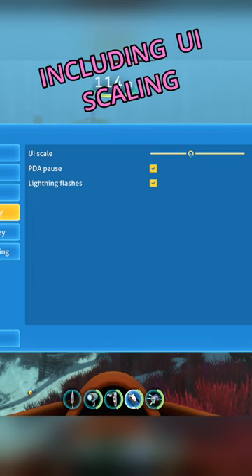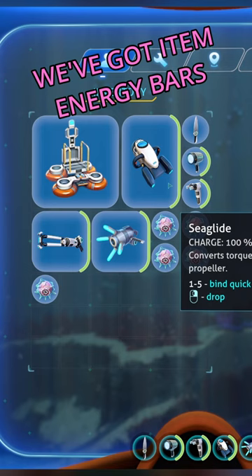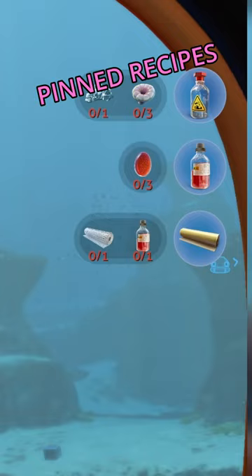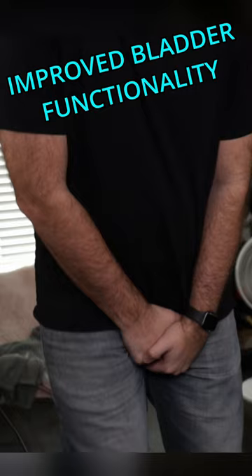That includes UI scaling, an unstuck button, and PDA pause. And that's just the beginning. We've got item energy bars, pinned recipes, run mode with items in your hand, and an improved air bladder.